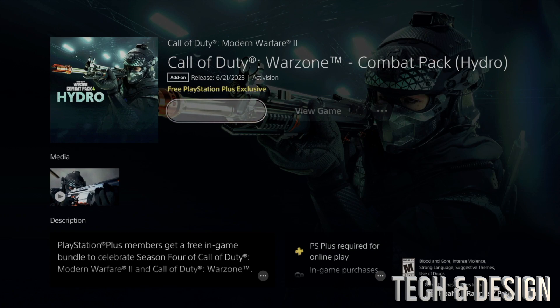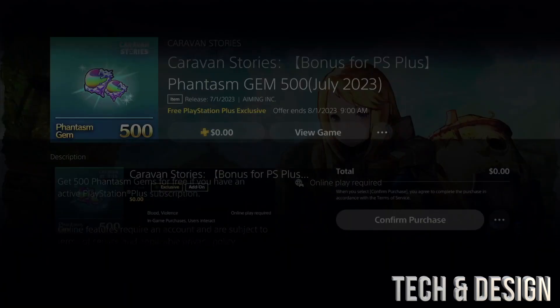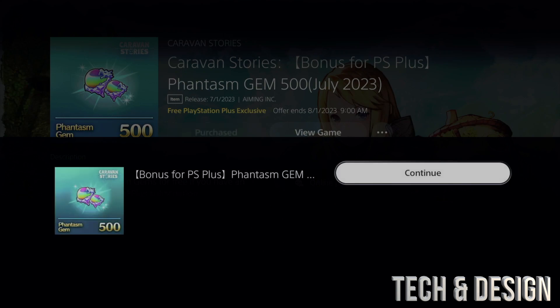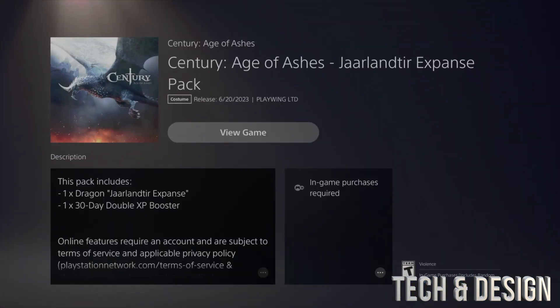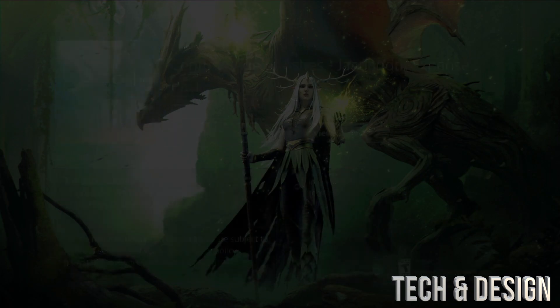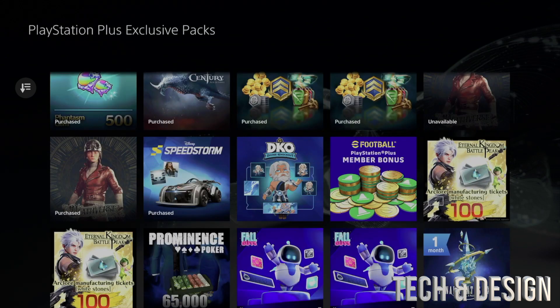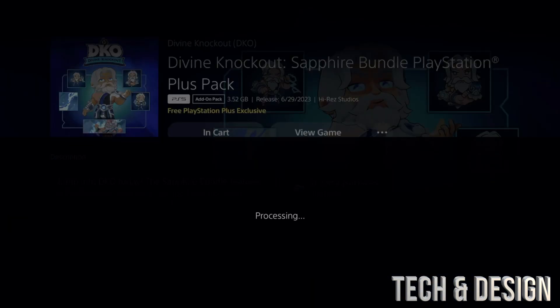Once you've found the pack you want, just go down to it, add it to your library, confirm that purchase, and you are done. They should all say zero dollars. I do have examples of how to apply these, but it's basically just logging into your game — as long as it's fully closed, which is why I keep saying to make sure the game is fully closed.